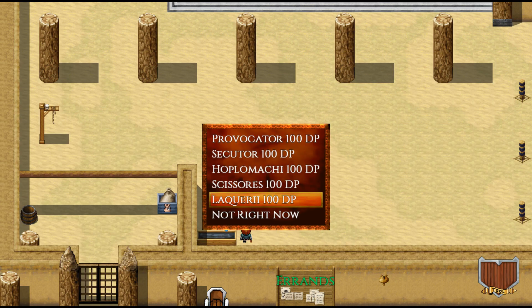Then there's Learning Styles. Here we can learn new styles that we haven't unlocked yet: Provocator, Secator, Aplomachy, Caesaurus, Lachiariae. These are just some of the unlockable classes in the game, but these are some good ones.